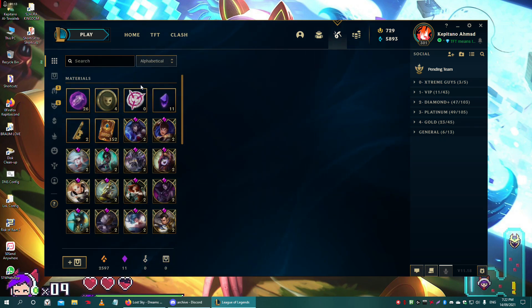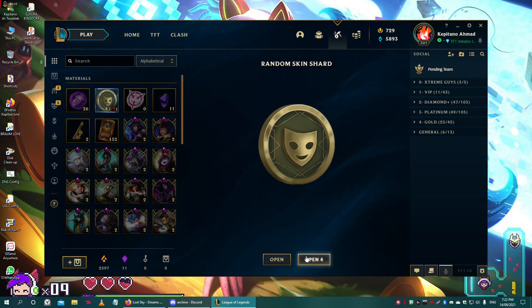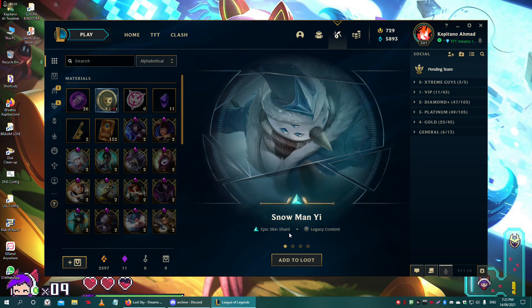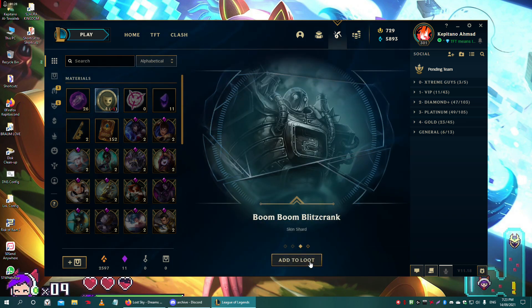Not complaining. Let's use the skin shards — this one you can get from Twitch Prime gaming. I think I don't have this skin yet. Might unlock it — cool epic Draven skin.